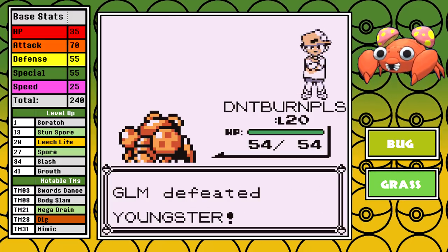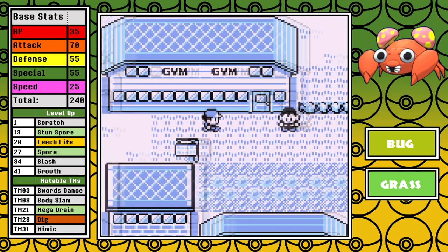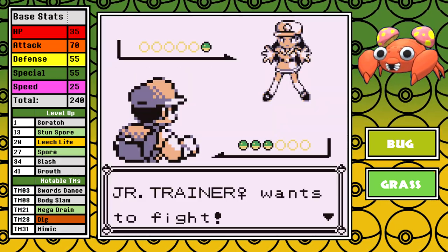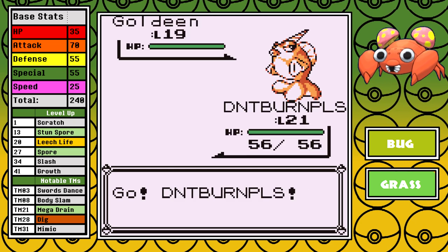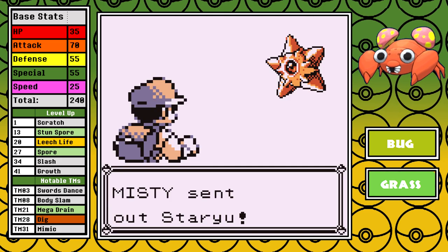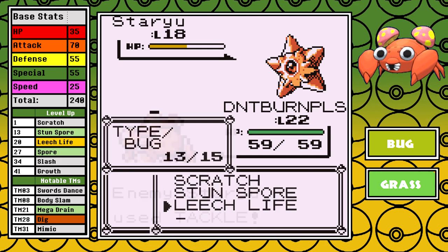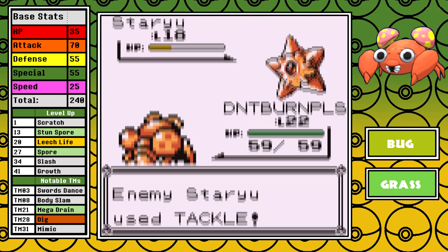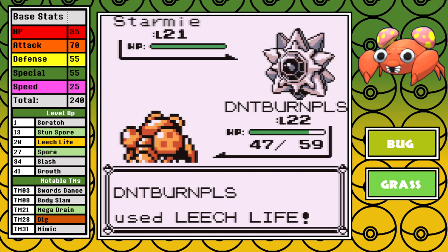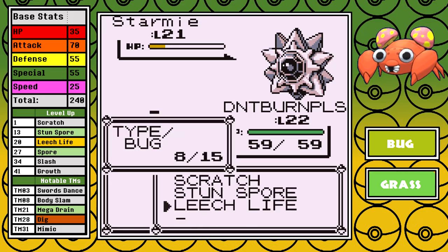I'm overleveled, so I do the bare minimum through Mt. Moon, and once I'm in Cerulean I head straight for the gym. But first, a special shoutout to the trainer just before Misty that uses a Goldeen that has Peck. Now it's time for Misty, and Paras has a great matchup here. I resist Water, so we'll only be seeing Tackles. While Staryu is only a Water type, Leech Life still does good damage. Against Starmie, Paras is even better since Leech Life's Bug typing is super effective against Psychic. This makes Misty a very easy fight overall.